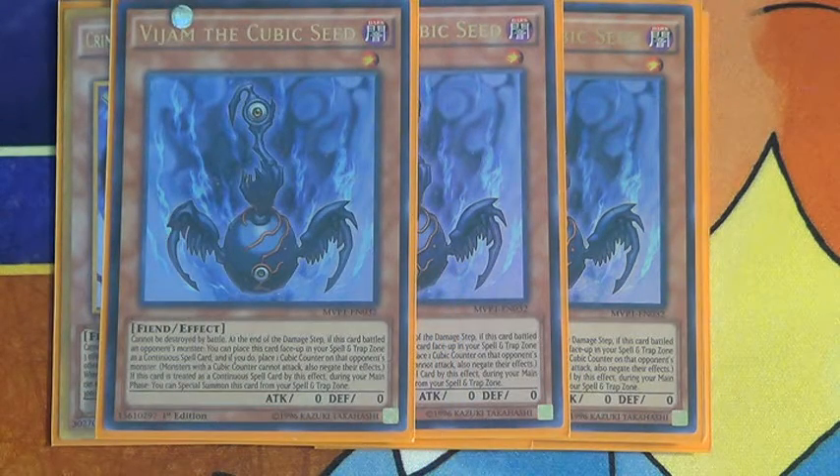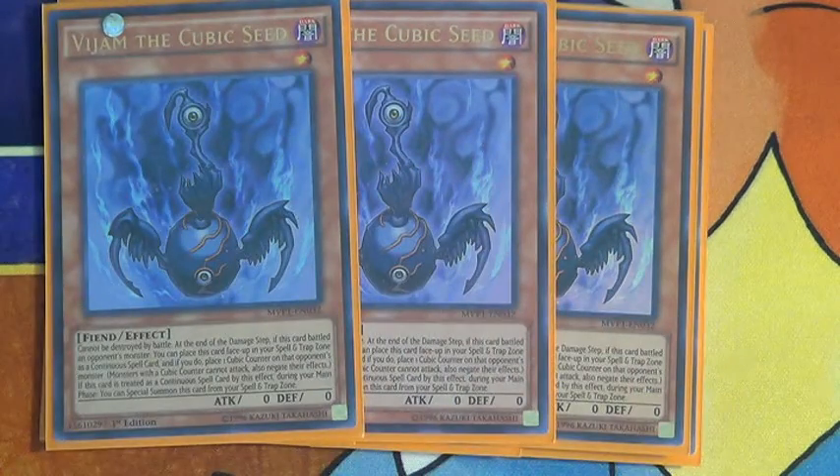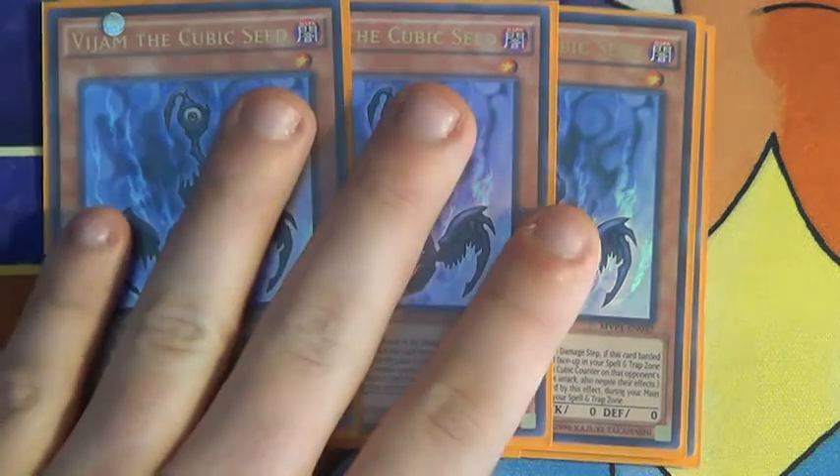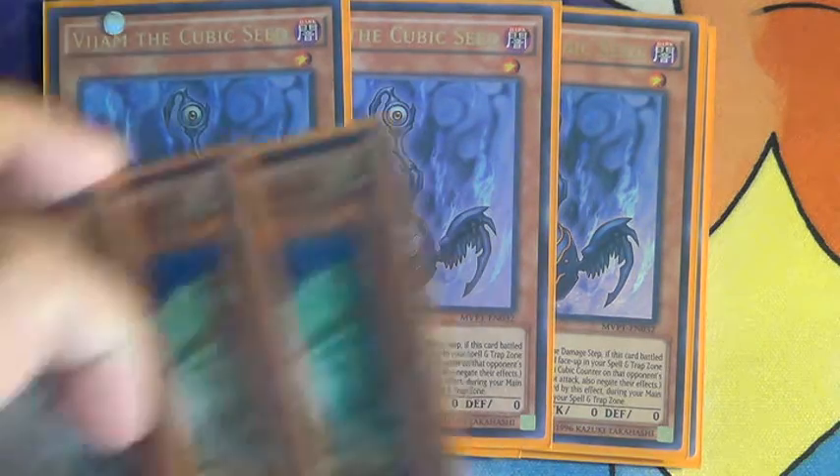Three Vajam the Cubic Seed. He cannot be destroyed by battle, and then at the end of the damage step, if this card battled, you can put it into your spell/trap zone and your opponent's monster gets a counter - which says it cannot attack and cannot activate its effects. And then you bring him back up in the monster zone, which is pretty cool.